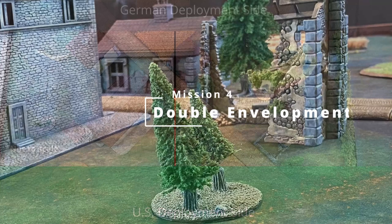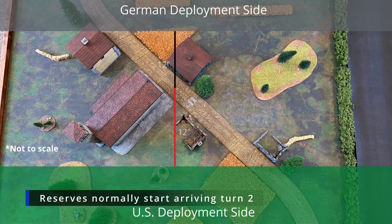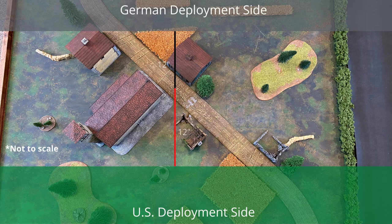Now that we have our forces, the game we rolled up was Double Envelopment, where seizing terrain quickly is the key to victory. With a winning die roll, the Germans select their table edge and per the scenario, must send half of their units rounding down into reserve. They elect to send the infantry squads into reserve, keeping the second lieutenant and the Panzer IV on the battlefield. The US forces do the same, electing to send their sniper team, second lieutenant, and one infantry squad into reserve. Putting our non-reserve dice into the bag, we randomly pull for deployment in this scenario.